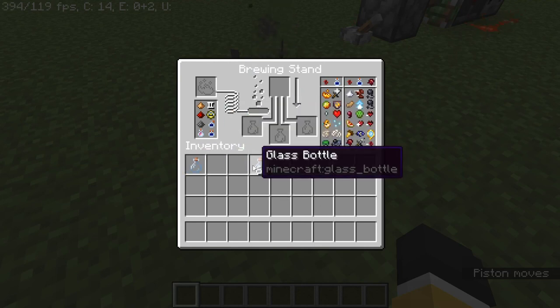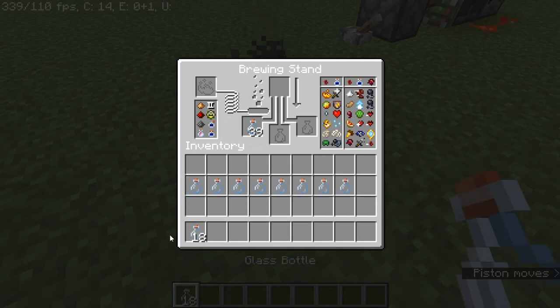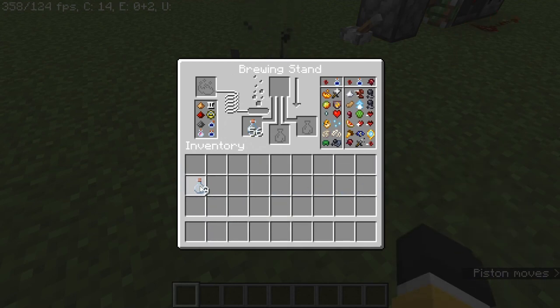So you just want to have — normally you cannot put more than one bottle in a brewing stand, but it was found that you can shift-click them in. I'm just putting them in my inventory by right-clicking, and then I am holding shift and then double-clicking. Just keep on doing this until you have more than a stack right there. So you want to have a stack and some. Left-click on this one, left-click on that one, and boom — magic. And it will leave one bottle in there. Look at that — 73 bottles in my hand.